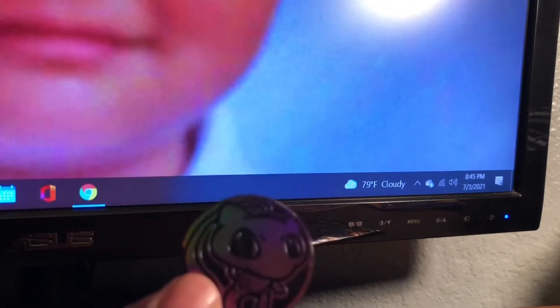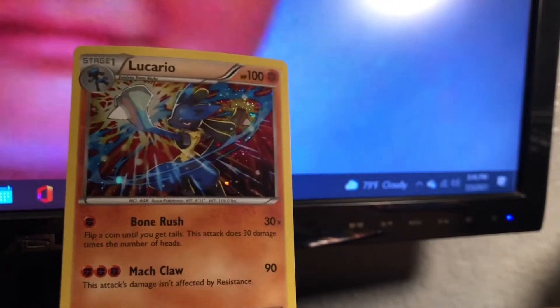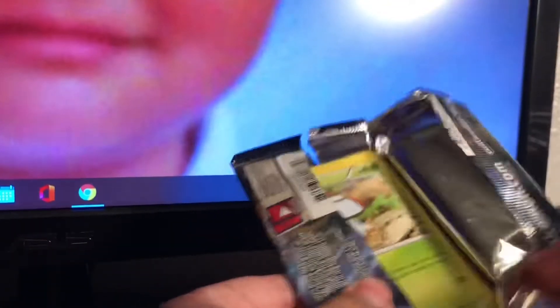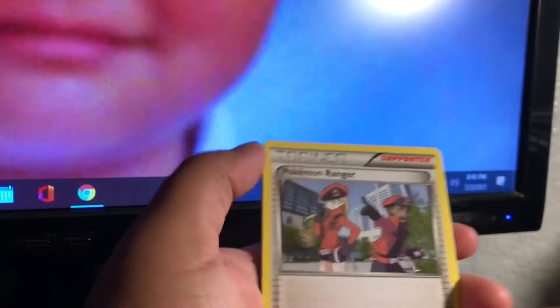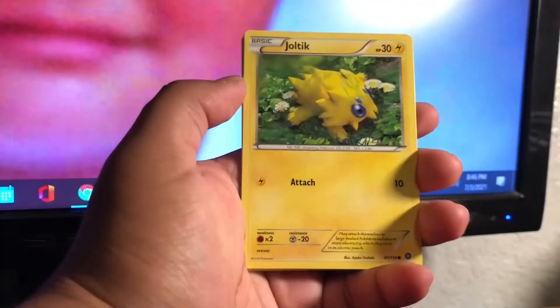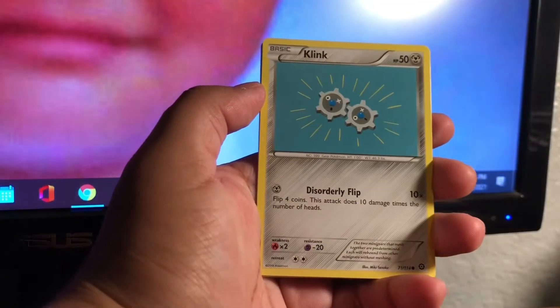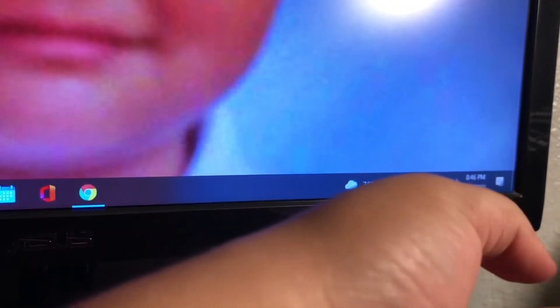In this pack we still have the Mew coin, but instead of the Floaty we got a Lucario, which I think is pretty badass. Super nice. And then we have another Steam Siege pack so let's open it. These packs open so good, it's crazy. We got three from the back — these are from 2016, that is insane. We got Clinkscale, Dottler, and a Pokemon I don't know, but so far it's not that great — we need an EX card.